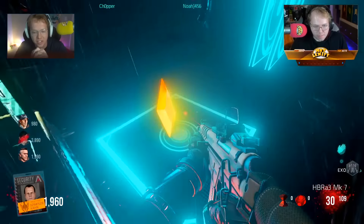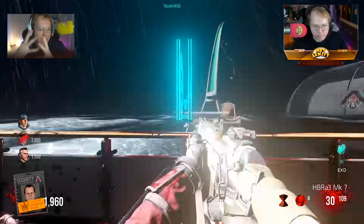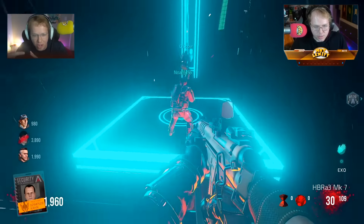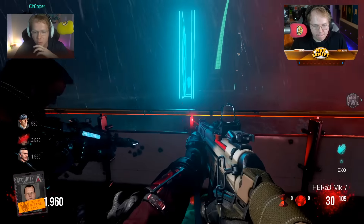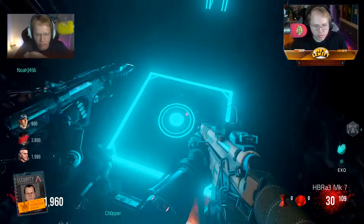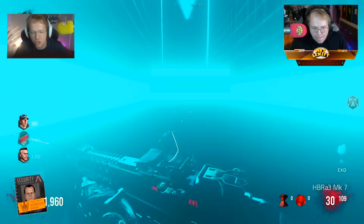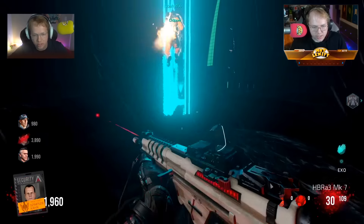Coming in at our number 9 spot, we've got XO Zombies. The problem with XO Zombies is that the gun balancing is really not that great. Here's some gameplay of me, Chopper, Noah, and Dalek doing the Descent Easter Egg. The gun balancing is terrible in this game — past round 15, past round 20, I don't care what map you're playing on, your guns are going to be doing literally zero damage. There's a 20-pack punch tier system that makes it so difficult to actually do anything or get anywhere, and even the wonder weapons on this game are terrible.